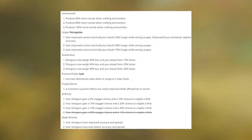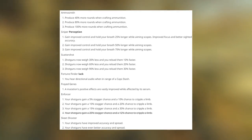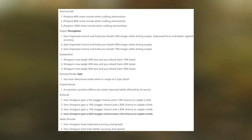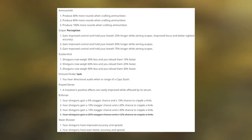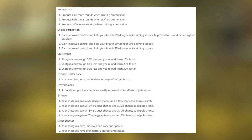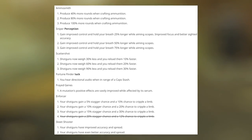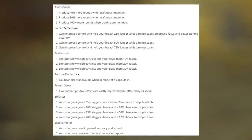Ammo Smith gives 40, 80, and 100% more rounds while crafting ammunition. Sniper, a Perception perk, gives improved control and holding your breath 25, 50, and 75% longer while aiming through a scope. Scatter Shots makes shotguns weigh 30, 60, and 90% less and reload 10, 20, and 30% faster — I really like the reload speed since shotguns are my go-to as a strength build. Fortune Finder lets you hear directional audio when in range of a caps stash. Frayed Genes vastly improves a mutation's positive effects while affected by its serum — probably a really good late-game perk people will want to hang on to.